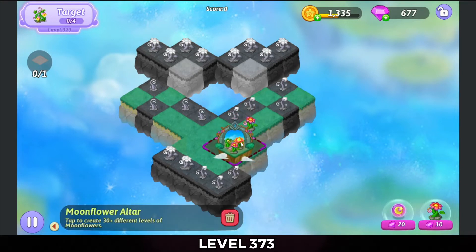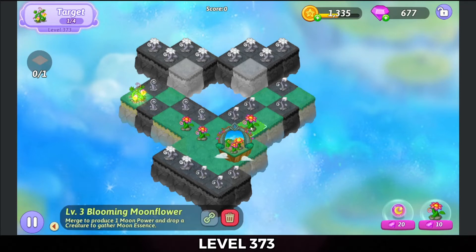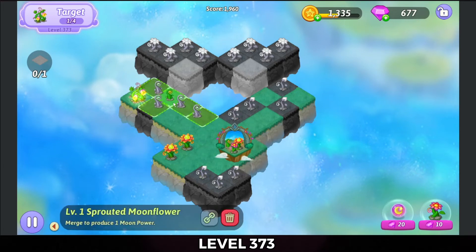I guess we're just gonna start out with tapping on this. Oh dear, that's one of them right off the bat. I guess we'll five-merge these blooming moonflowers down here. Tap more of this stuff out, five-merge those sprouts.